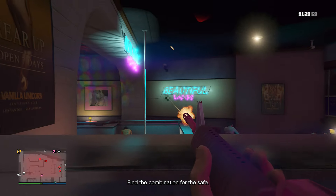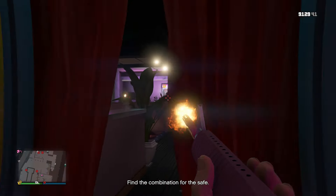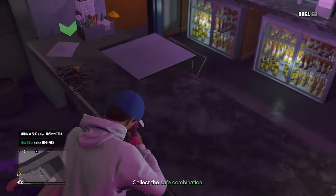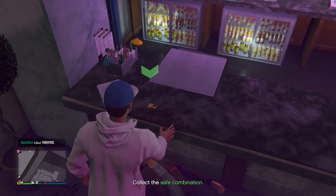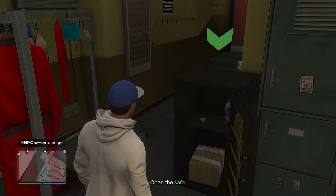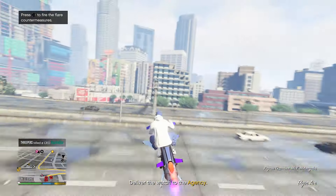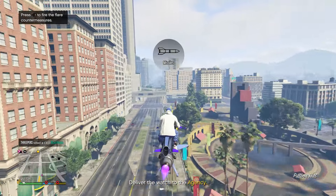First thing we're gonna head to the best all-around money-making property in this game: the agency. Doing this method we're technically gonna be making money in two different ways. Go inside of the computer, go into security contracts, and we're gonna have three different difficulties. It's a randomized list, so I'm just gonna pick the highest paying one. The hardest is specialist plus which is probably gonna pay in the $60,000s.